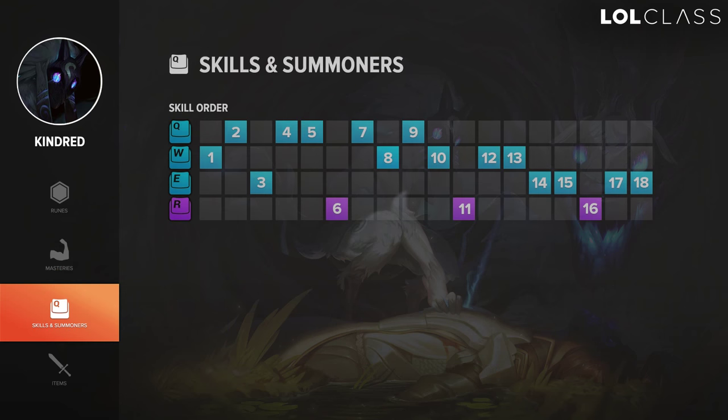For your skill order on Kindred, W is the best skill to start with. At level 2 you should get Q, level 3 you should get E, and then you should max out Q from there, and then W after that.